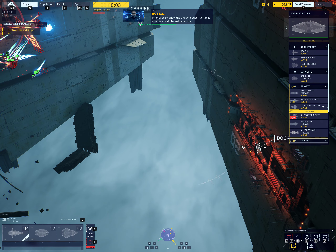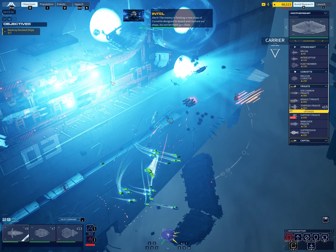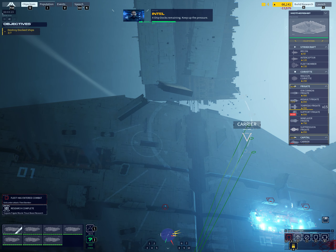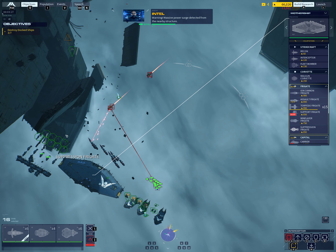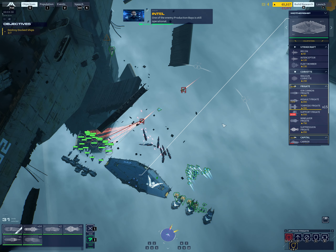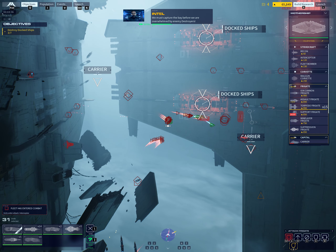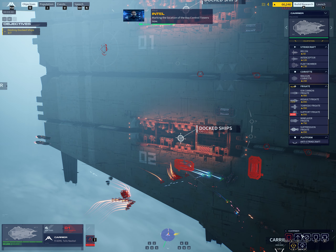Interior scans show the citadel substructure is interlaced with tunnel networks. Alert — the enemy is fielding a new class of corvette designed to capture our ships. Do not let them get close. Four ship docks remaining — keep up the pressure. Warning: massive power surge detected from the nearby structure. Strike craft: one of the enemy production bases is still operational. We must capture the bay before we are overwhelmed by enemy destroyers.